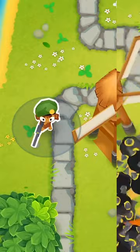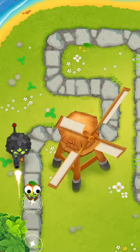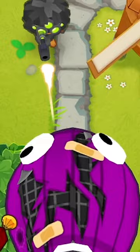Second, I would suggest the sniper monkey 555 paths. This makes rounds go by real fast as the sniper will always annihilate the balloons immediately. And with all paths maxed out, it'll even handle a BAD like it's nothing.